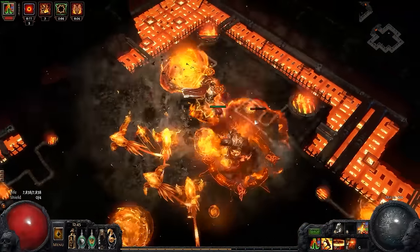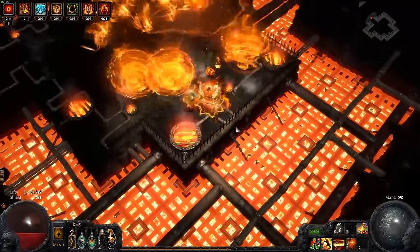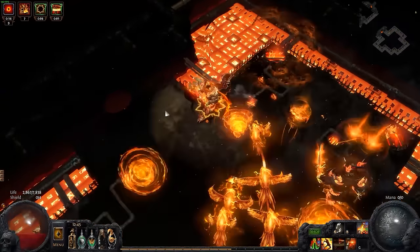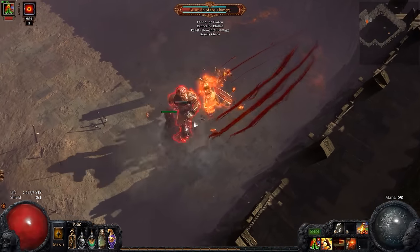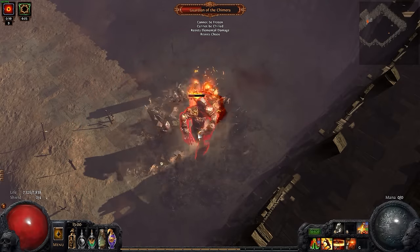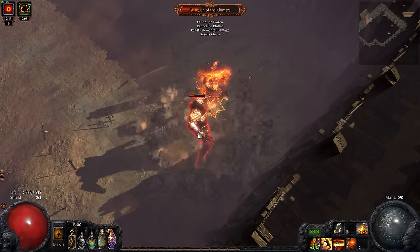In order to stop this we must get to the Shaper's realm to confront him, and to do so we must first face his captors, the Guardians. Each of the Guardians hold a fragment of the key to the Shaper's realm and must be defeated for their key fragment. These encounters are very difficult and have vastly different mechanics that you must be aware of, so let us take an in-depth look at each of these Guardians.